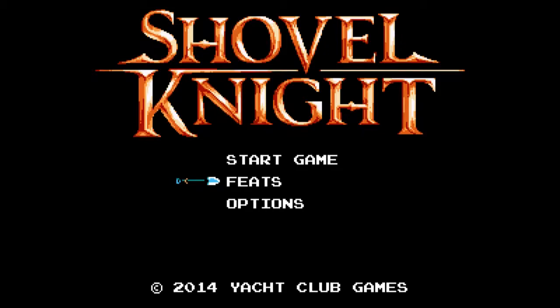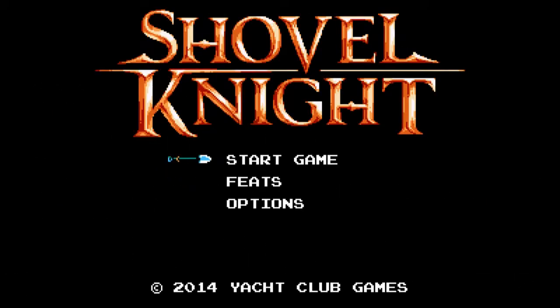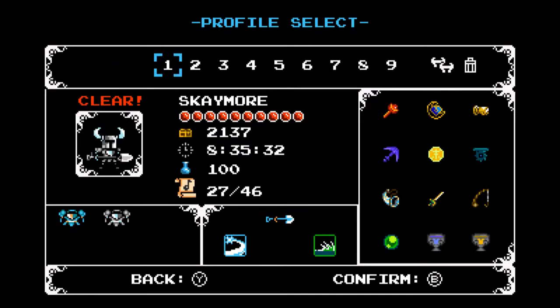Let's get right into this. If you see, there are feats — I already have some of them. You can also change the controls in this game, which I really like since I did change them to my liking. This game calls items 'relics' — you can see those on the right. I have all of the relics, but I don't have all the music notes, all the shovel upgrades, or all the gear.